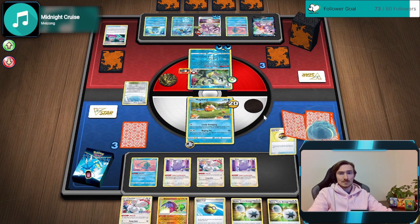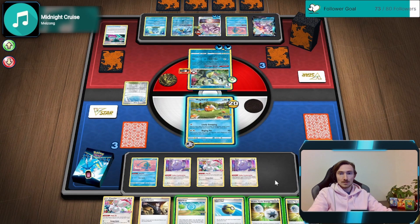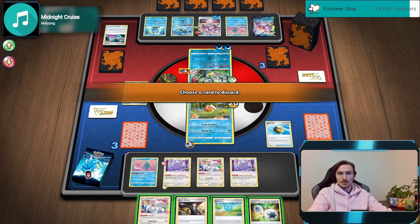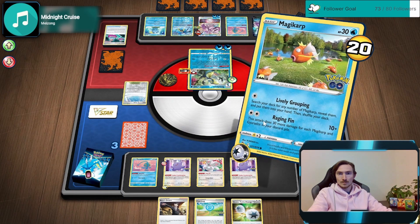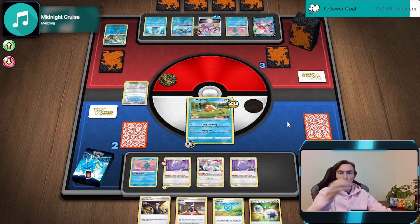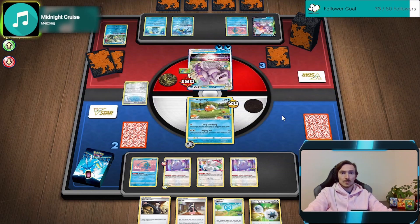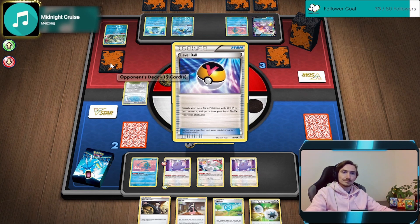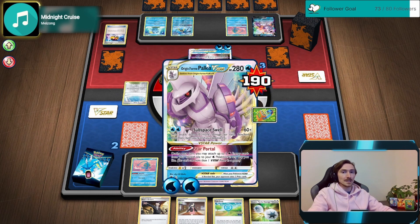We've got Dittos. I don't think he'll be running any VMAXs, so we'll get rid of that. Gives us more potential to draw into the Boss, and then that should be our win condition. Let's just Boss next turn and finish off that topper. Outside of getting Marnied or Roxanned, we should have game in hand. I'm just concerned that playing the stadium would be helping him more than it's helping us since he has Path to the Peak in play and he can't use his own V-Star power right now.